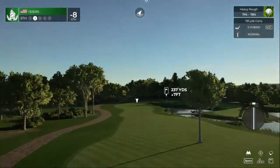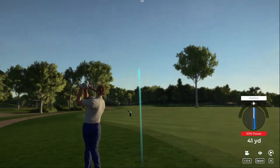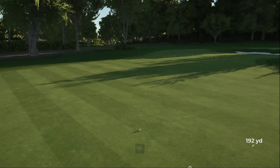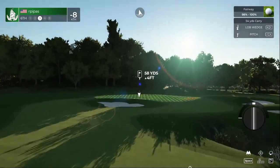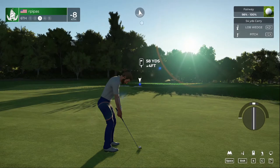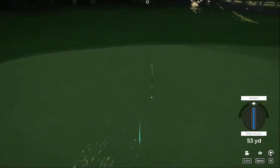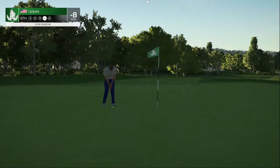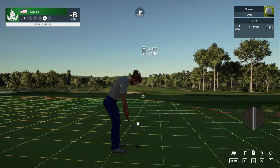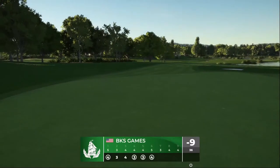Alright, what do we got on this par five - wind is blowing left to right. I feel like double digits is within reach. Alright, we're gonna find the rough but that's alright - we are in the deep stuff. Let's get out of here. Find the fairway on this shot. Solid work - back in the fairway. This is what our third shot's looking like. Alright, we hit a good pitch shot there. Well done - setting up six feet from the cup. Alright, little delicate putt - this putt's good. That one drops for your fourth birdie of the day. I'm liking that.